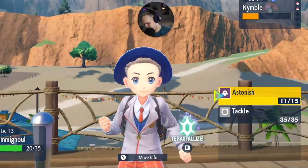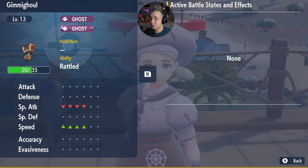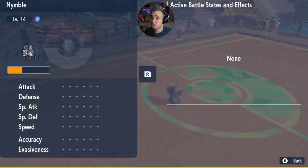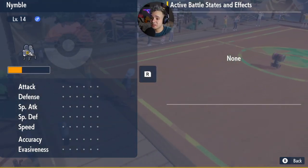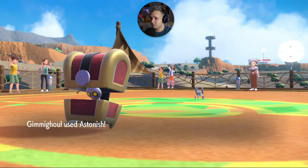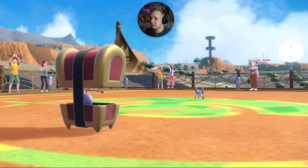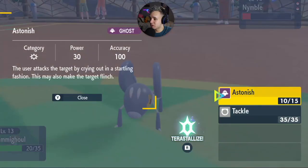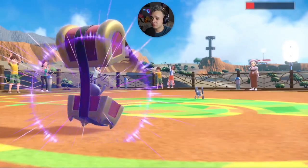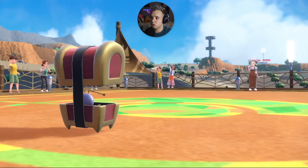Out of curiosity I check the status screen — a cool new feature where you can see stat changes. My special attack went down four times and my speed went up twice. I also check that Astonish is a physical attack move, not special, so the special attack drop doesn't matter. We're definitely going to beat this Pokemon.